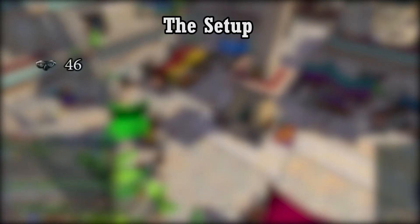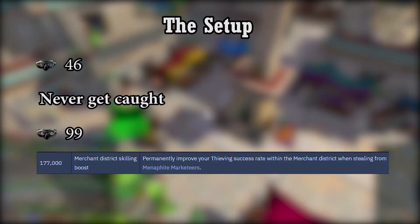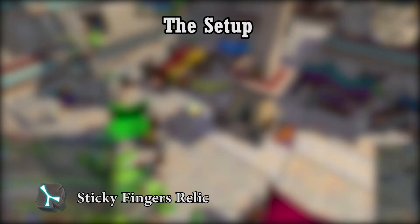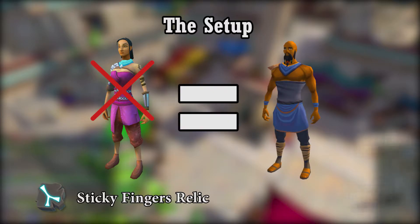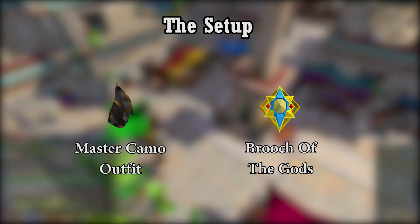All you need to get started is 46 Thieving to pickpocket the marketeers. However, I found out that you will never get caught if you have 99 Thieving and 177,000 reputation in the marketing district. The high Thieving level, combined with the sticky fingers relic from Archaeology, makes this activity fully AFK. So if you have the relic, there's really no reason to pickpocket the gullible tourist, as they seem to share the same drop rate as the marketeer. If you want, you can add the master camel outfit and the brooch of the gods to the setup for some occasional double pickpockets and invention components.